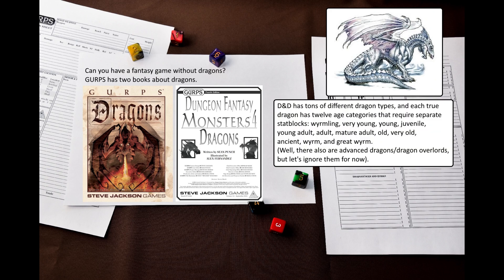D&D has many, MANY varieties of dragons, and honestly I find the draconic lore of D&D fascinating. Even when you think you know everything, you find something obscure that makes you want to build an entire game around it. Draconomicon for D&D 3.5 is one of my favorite books for that system. Converting D&D dragons to GURPS, however, was an absolute slog that left me exhausted.